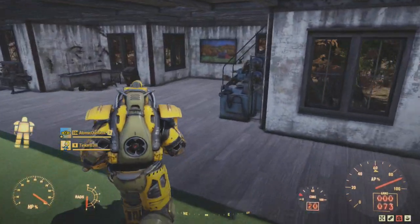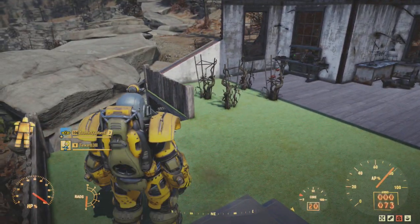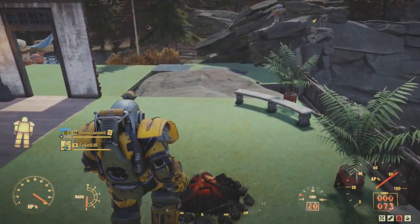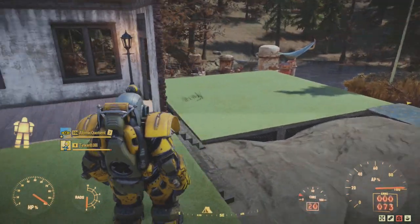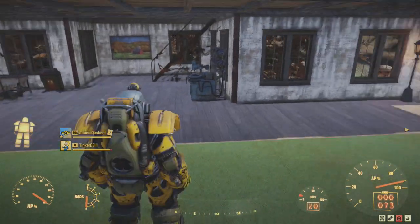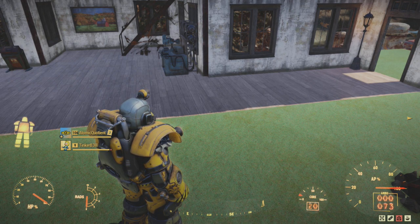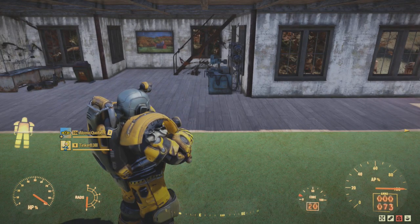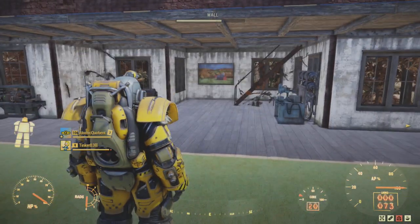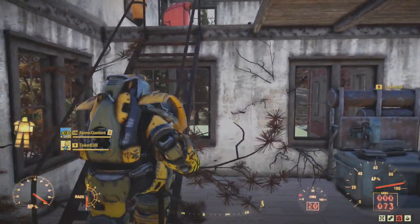Rad scorpions do come indoors sometimes. This is the main floor area with all the workbenches, totally open. I never lock my houses, water purifiers, or crops — people are welcome to use them. I also have an anti-griefing build, a bunker that can't be destroyed and nobody can access without your permission — all resources and harvests are kept safely inside.